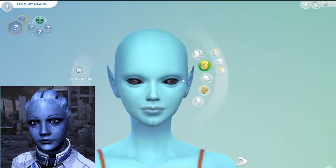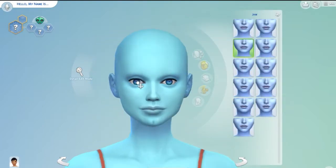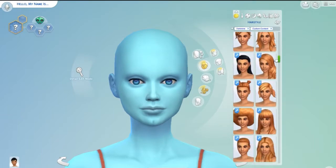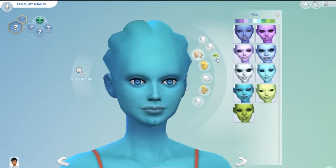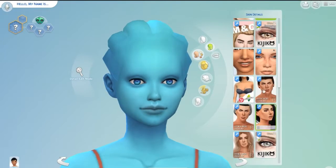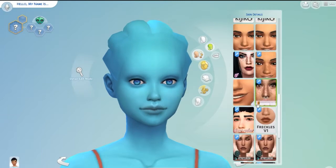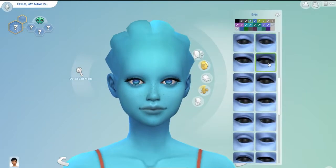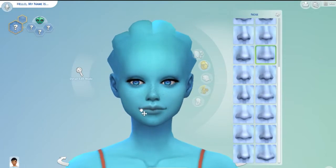Next up we have Liara. Liara was the hardest out of all three of the Mass Effect characters in this video to do, because when it comes to making aliens in The Sims it's really freaking hard — they have such a specific facial shape. All their features are really sharp and angular, whereas Liara's are actually quite soft, almost. She's got the big cheeks and the big eyes, and I tried to replicate that as best as I could, but it was very difficult. I hope you guys are okay with my version of Liara, because holy shit, it was not easy.